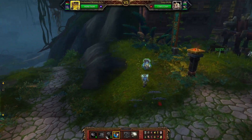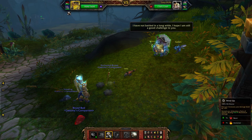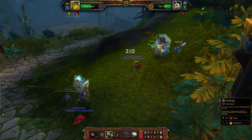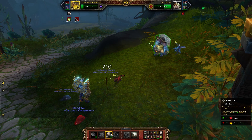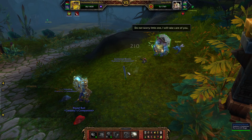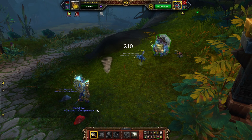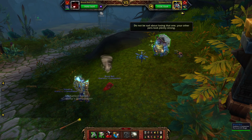This fight is super easy. Start with Windup and just basically use Windup four times. You could try Batter but it's easier to press Windup four times. You'll die — so whatever you press, you're dead. Bring Blood Boil.